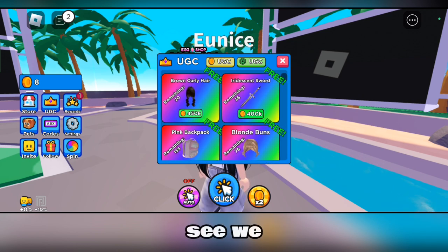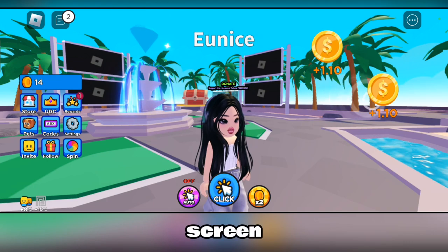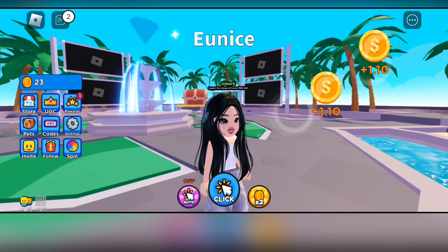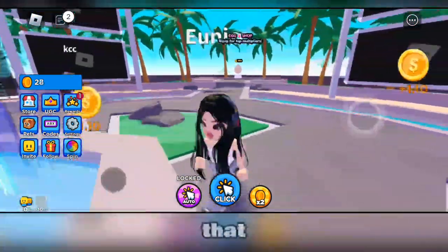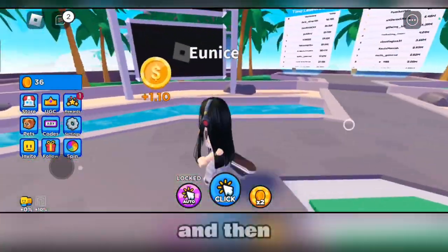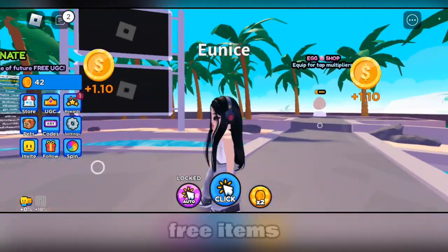As you can see, we can't claim them right away. We need coins in order to get these free items. And to get coins, we're going to click on the screen — every click is like one coin. You can get an auto clicker, but that does cost Robux, so we're not gonna waste our money on that. If you're on PC, you can get a free auto clicker and this game will be much easier and faster for you.